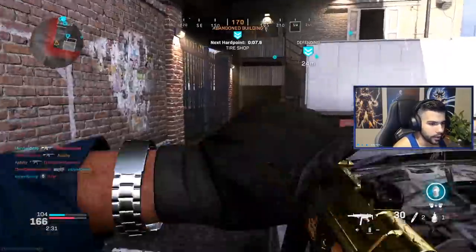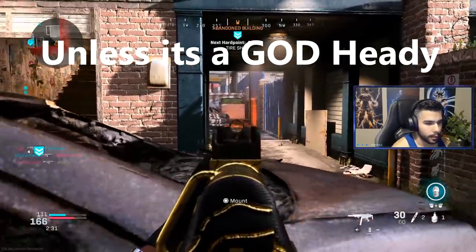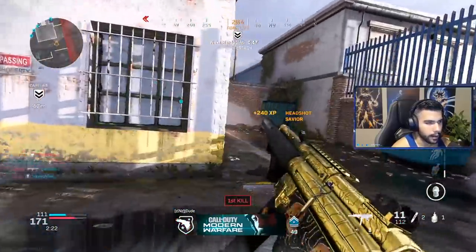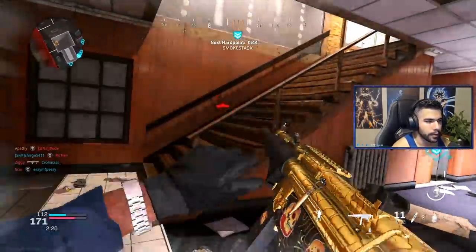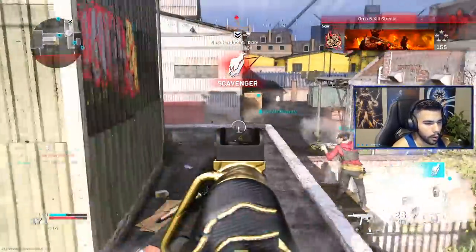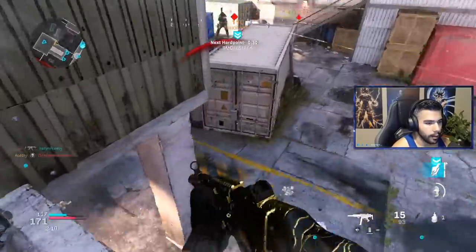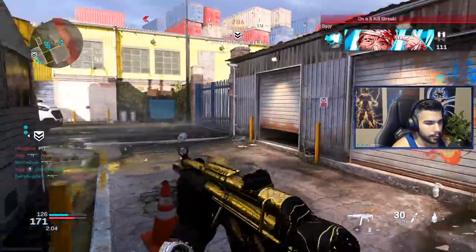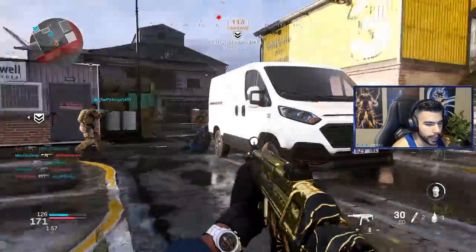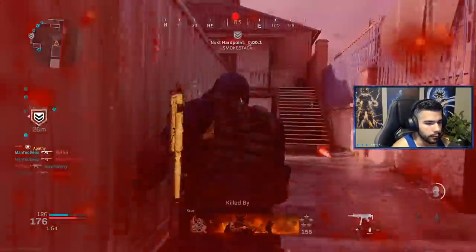In general, you want to be pre-aiming behind a head glitch. Even then, it's good to keep moving — if your opponent challenges you, you want to be able to back up or strafe out. Make it hard for your opponent to kill you. Cameras are a huge thing in Call of Duty. If a guy jumps around a corner very quickly, even if you're in a good head glitch spot, pre-aiming can get you killed sometimes. It's best to stay moving and try not to be out in the open.